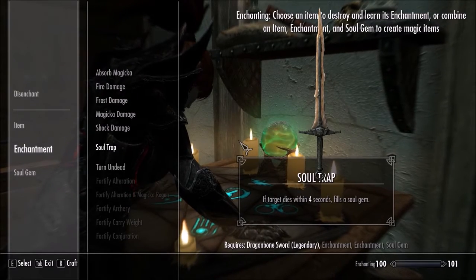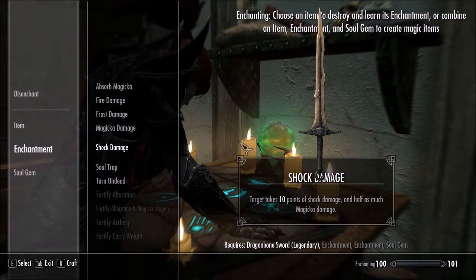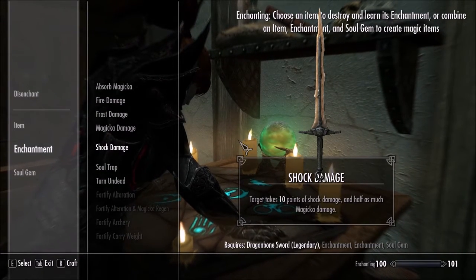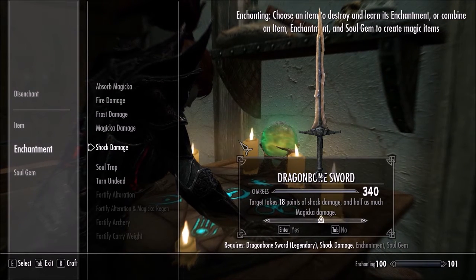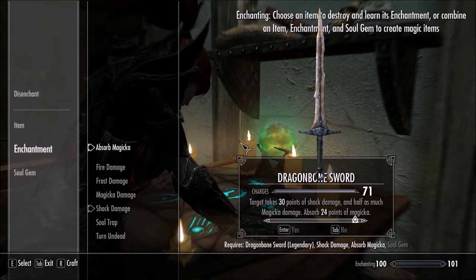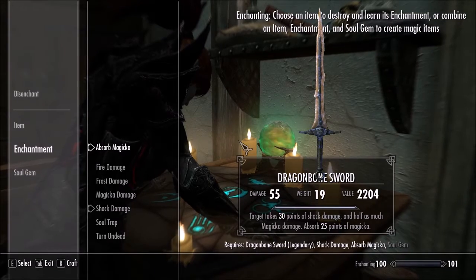I do not know. Turn undead, trap soul, shock magic... absorb magic — that sounds nice. Instead of magic damage, I absorb that magic. How do I do fire frost? How can some fire take extra damage? Health and stamina. I'd like shock on my weapon. I can reduce the uses for damage. Let's put it at a nice even 30 magic damage. We're going to absorb 25 magic. This will be a mage killer — a mage killing weapon.